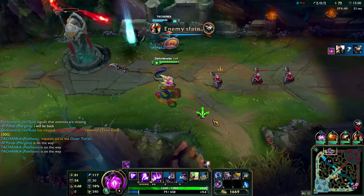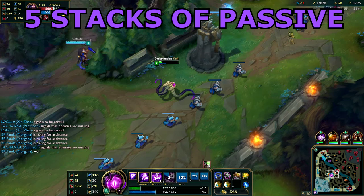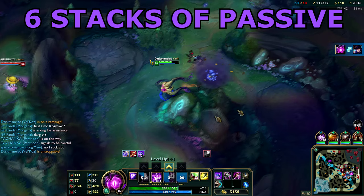Once you hit level 6, your ult is a really good finishing move. Keep in mind that Vel'Koz's ult has the potential to apply five stacks of his passive, so if you lead with an ability and then use your ult, you can apply a total of six stacks of Vel'Koz's passive and apply the true damage twice, dealing a massive amount of damage with just two abilities.